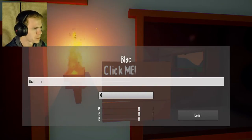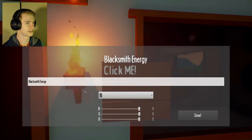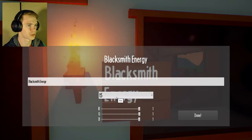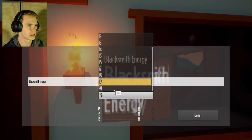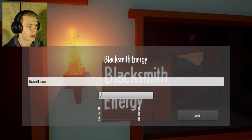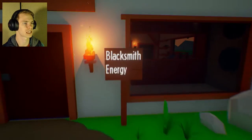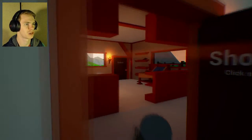How about Blacksmith Energy? I wonder if that'll work. I can make it bigger. How about 19, 20? I can't quite make it 20 — 18 is good. And we're going to make it white. Blacksmith Energy. This is my new shop, apparently.